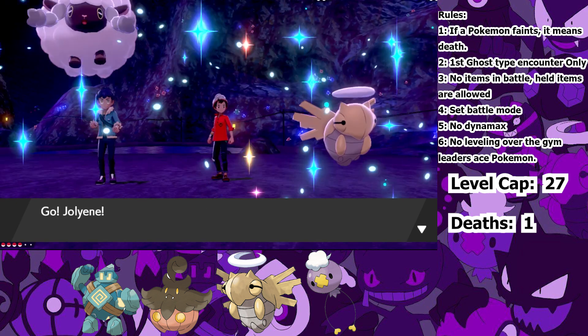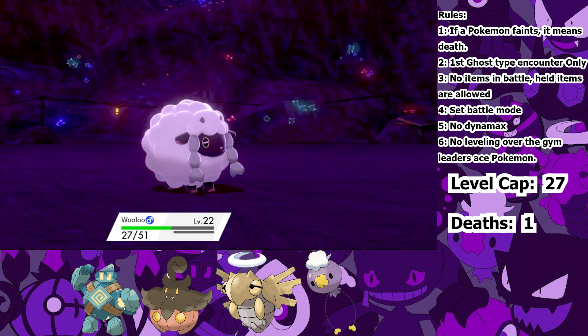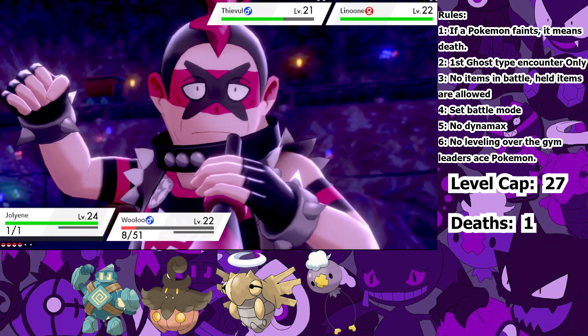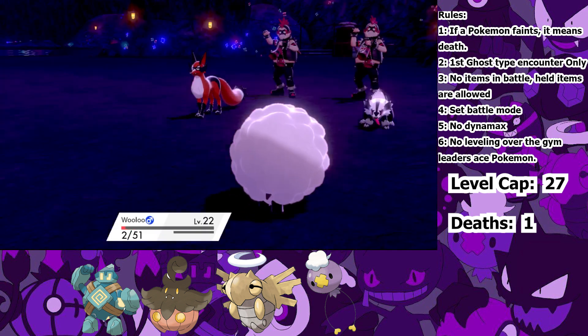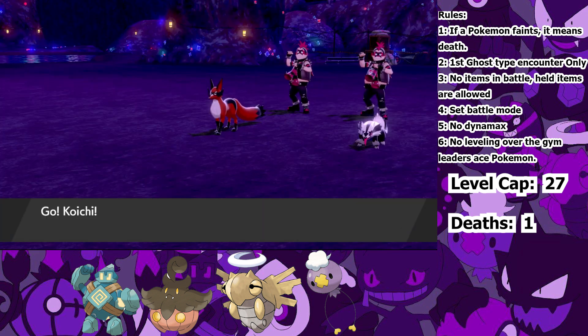We head into the battle. I lead with Shedinja and use Protect to survive any hit they use on me. But the Linoone targets Wooloo instead and gets hurt badly. Thankfully, Wooloo used Double Kick on the Thievul. Maybe Hop is actually useful. I can't risk Protect failing again, so I go for Leech Life, hoping the Linoone sees the kill on the Wooloo, but he goes for me. Thievul then uses Snarl and Wooloo goes down. Both Hop and I are now down one Pokemon.